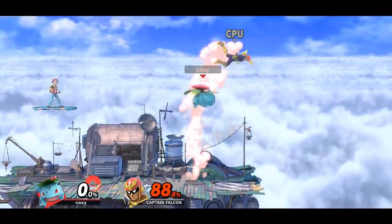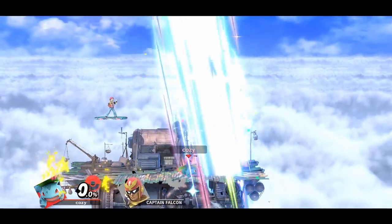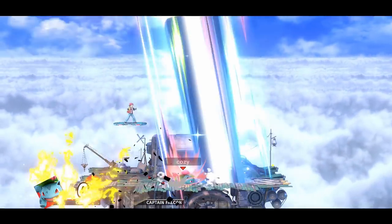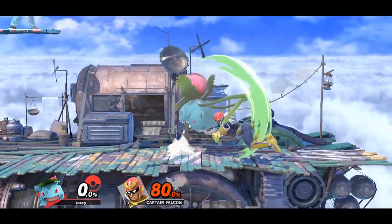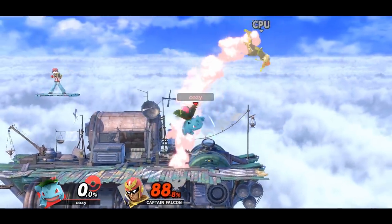Ivysaur has a nice kill confirm off of down throw. If the opponent DIs in or doesn't DI at all, Ivysaur can follow up with an up air. This won't work if the opponent DIs out; however, for DI out you can go for an up B instead of an up air, which might lead into a kill.